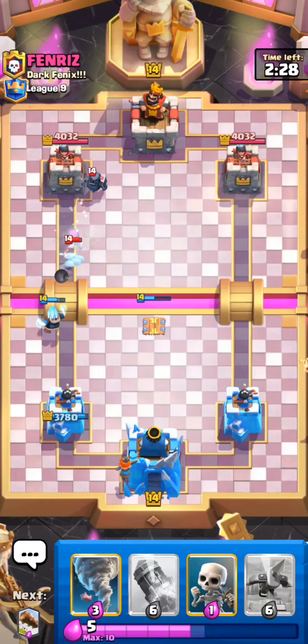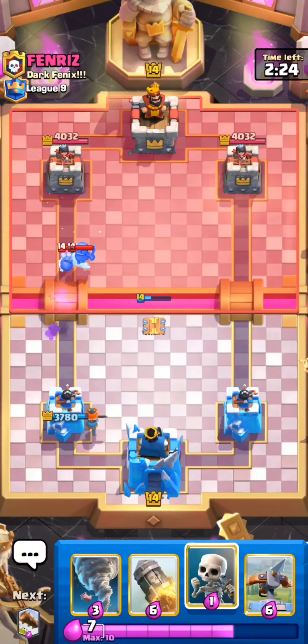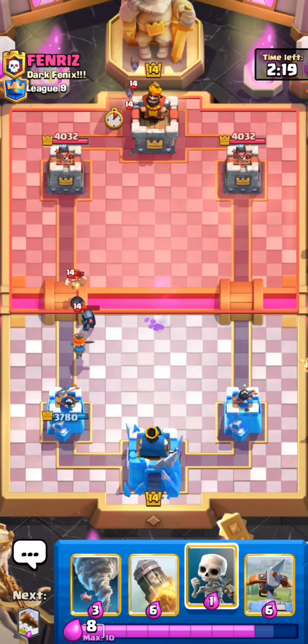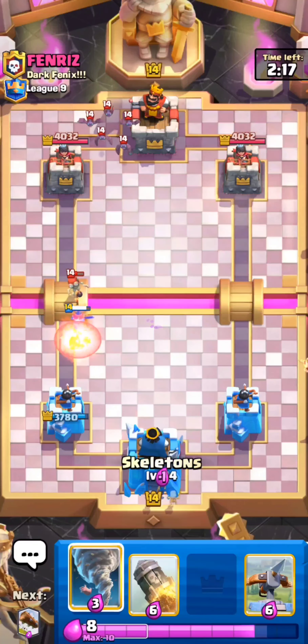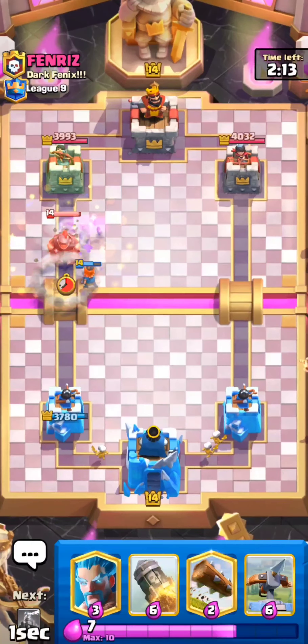Let's go Valkyrie in the back, just to kind of set up for a push — an Expo push. We can honestly let that Tesla go. I don't want to waste my Skeletons. Let's go Nado.